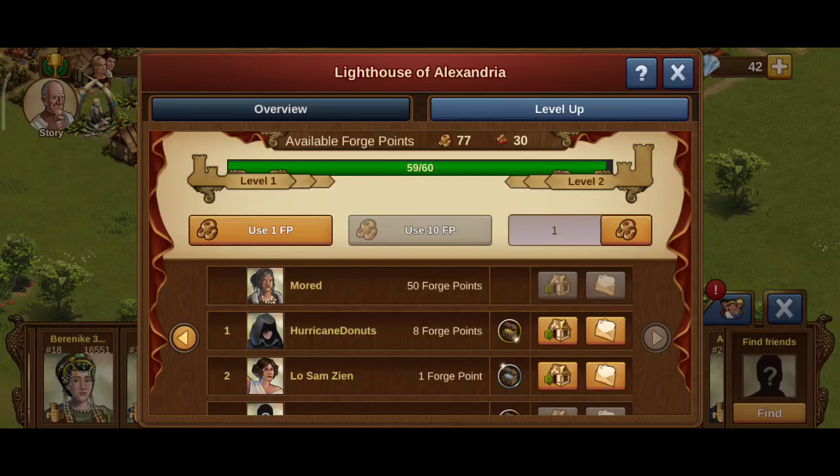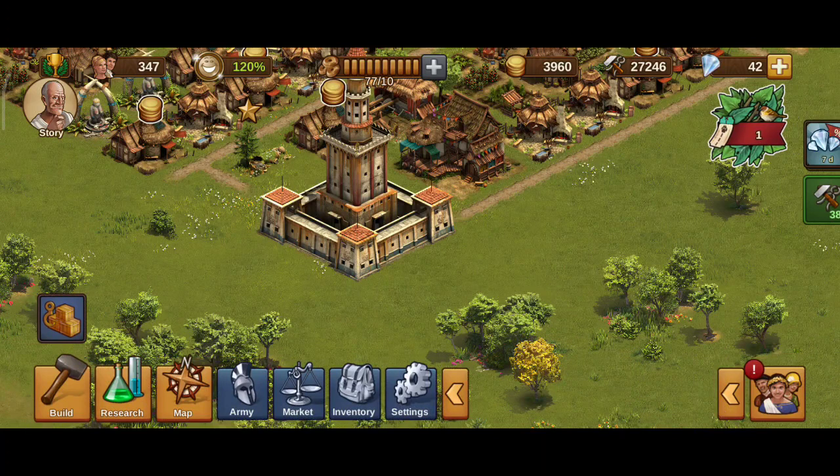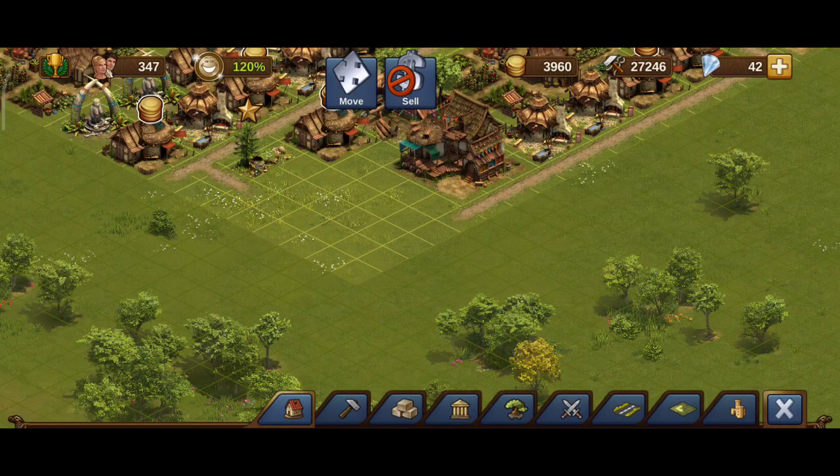Now where's the delete key? I forget. Here — I have to go outside. Sell. Yes. Slide it over. Yes. And it's gone. And so are his forge points.